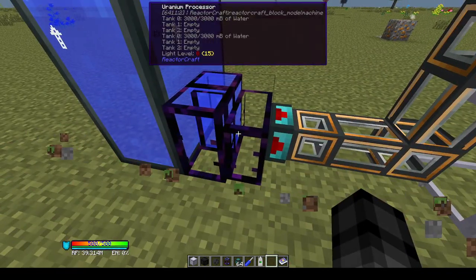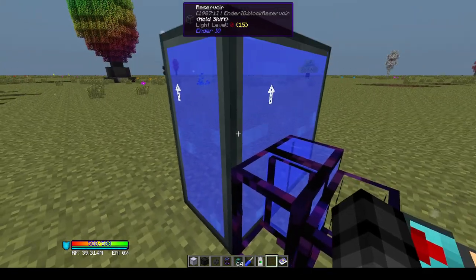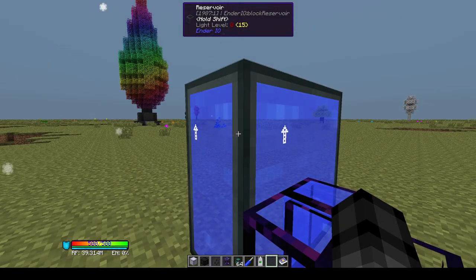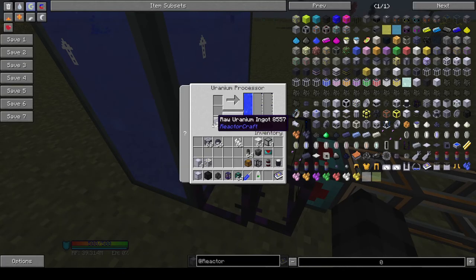The first step is the uranium processor, which needs water. I have an EnderIO reservoir, but you can use a RotaryCraft dew point aggregator that pipes water in, or anything else that adds water. The bottom slot takes raw uranium ingots. ReactorCraft does use the ore dictionary for this, so yellorium from Big Reactors will also work, and I think MineChem adds uranium which will also work.